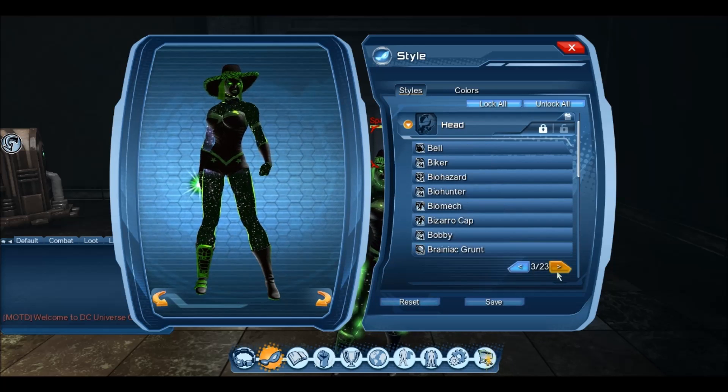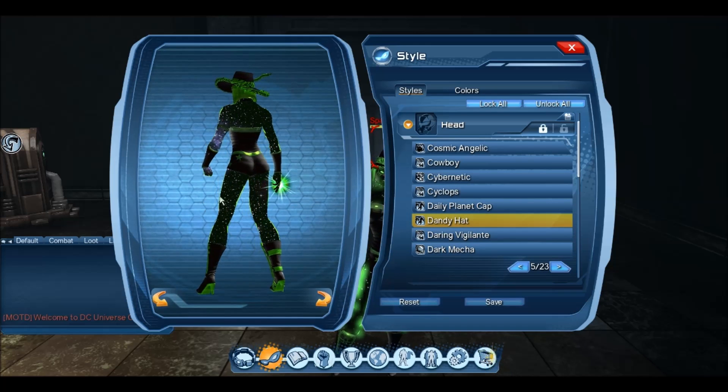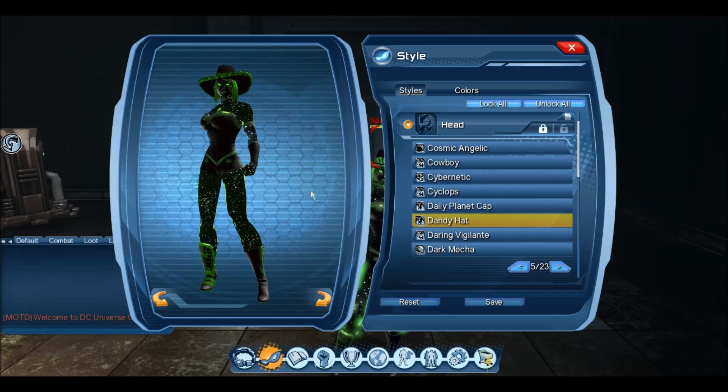For the head part, I use the Dandy Hat. The Dandy Hat itself you actually have to buy from the Marketplace. If you're on SOE, it costs Station Cash; if you're on PS3, it costs 7 Cash.